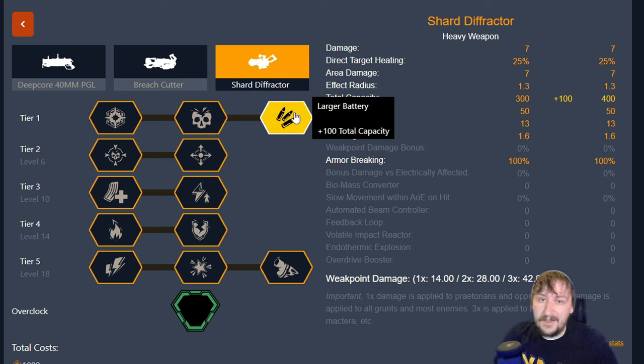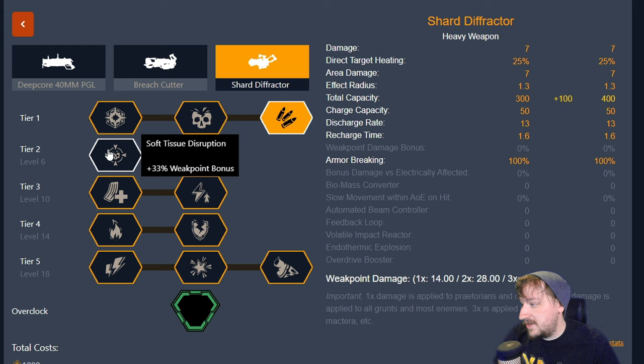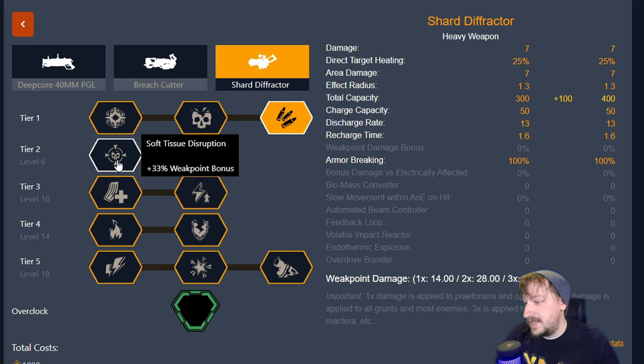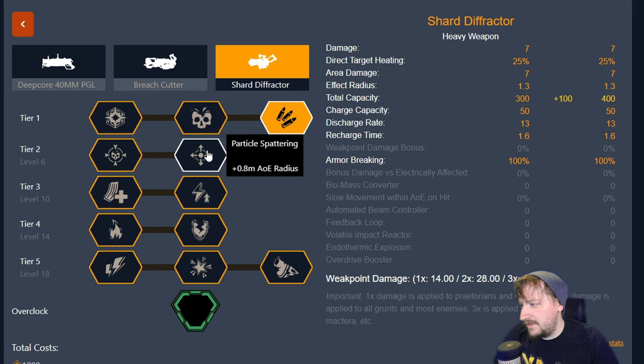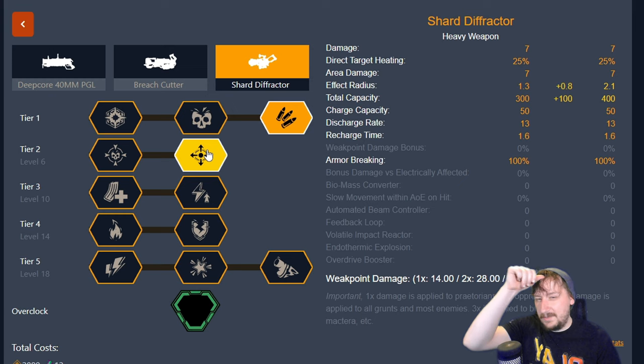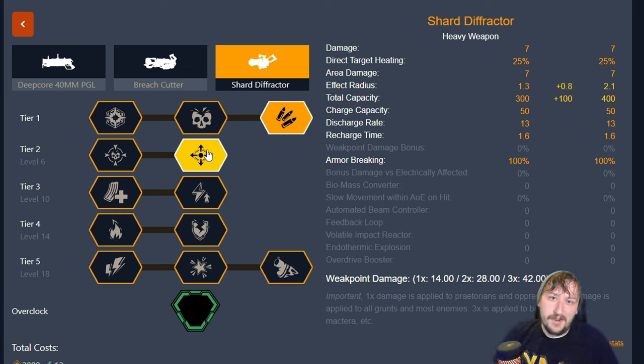In tier two our options are Soft Tissue Disruption, which gives us 33% more weak spot damage — that's pretty useful — and then we have Particle Spatter, which increases our AoE so we can hit more enemies with it. Usually I'll go with AoE here because if I'm building up heat it can be useful to build up heat on multiple enemies. So if there are crowds of grunts I can use it. Both of these are fine though — I switch between them pretty often.